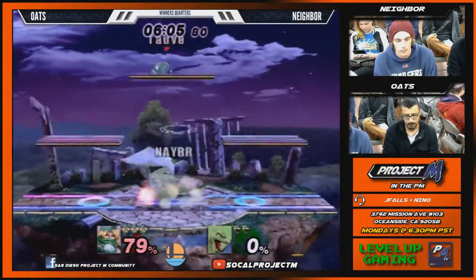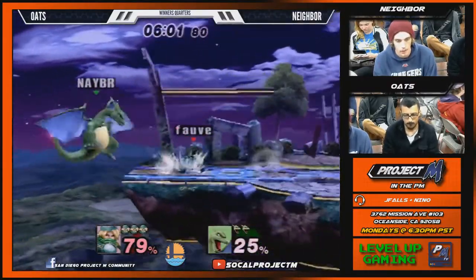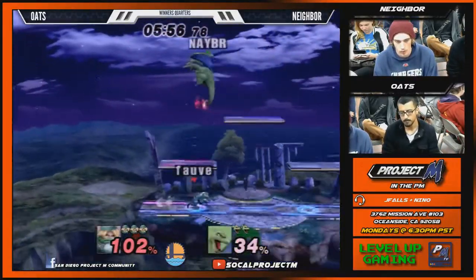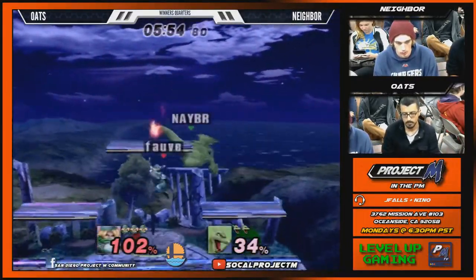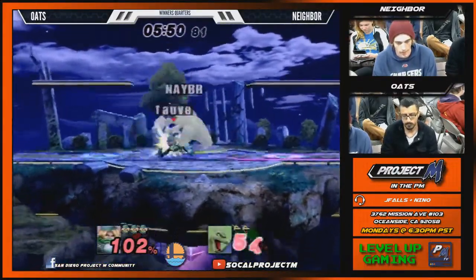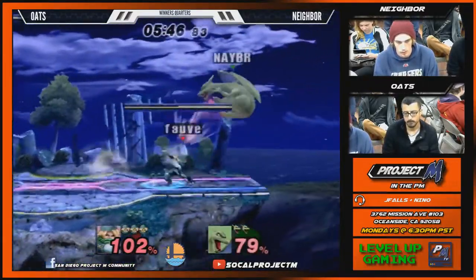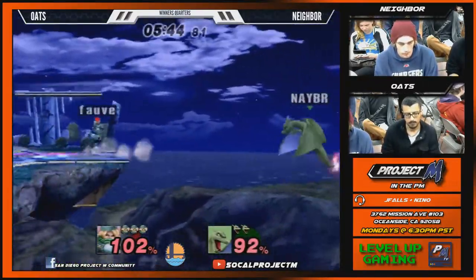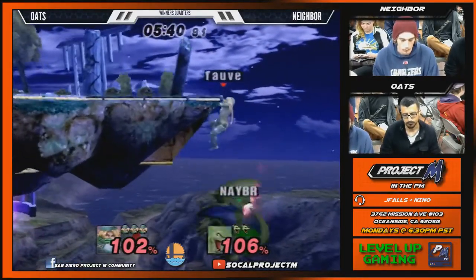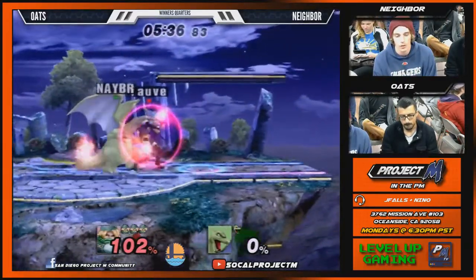Poor dragon. Yeah, that shield pressure is looking sad. The great wall of Zard — that's what I like to call that jab. It walls out people so good. That fair is just spaced too close. These shield drop uppers are cool, but they are being placed very irresponsibly. They were good the first few times, but now he's just kind of doing them and it's not working so much anymore.